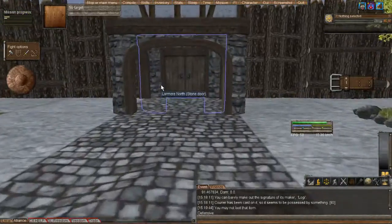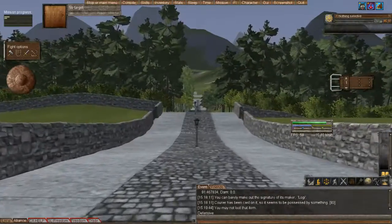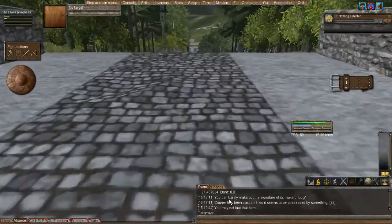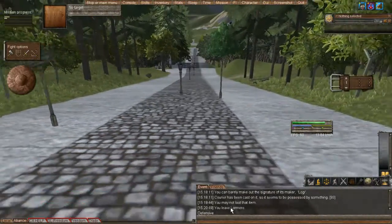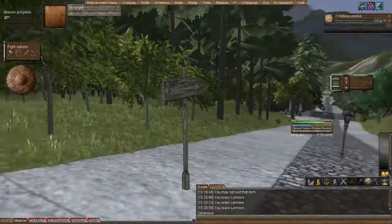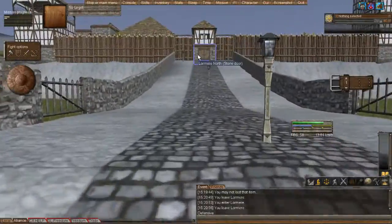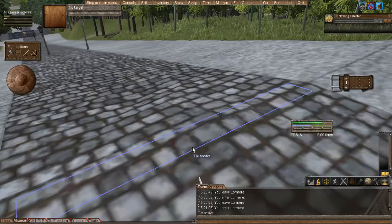As you start exploring outside of the deed, not all the starter towns are the same — some are big and open, some are walled like this one. You're going to want to know where your deed limit is, so watch your event tab as you hit W to move forward. And boom, right there — you left Lorimer. So if you're running around pretending like you're big and tough, you know where the limit is before these NPC guards will come and help you. Keep that in mind for any deed. Now, that's deeds that have guards in them — you have the option to have or not have guards, but that's another story for another day.